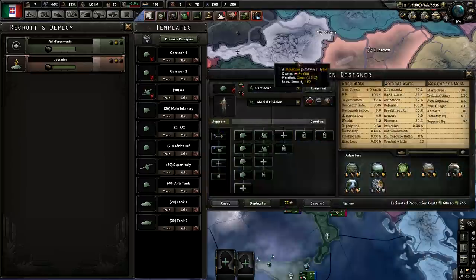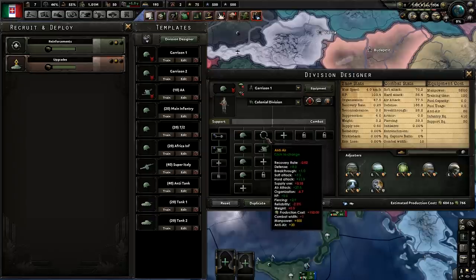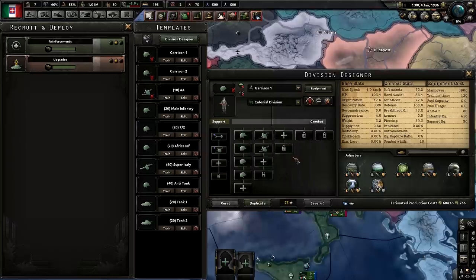For our first template, let's cover the Garrison Division. This is pretty much something you would use to guard your islands, your ports, and similar areas if the Allies have air superiority. The reason you have AA to the extent shown here is because you're probably going to be facing tactical bombers and fighters. With a couple of AA guns, you can shoot down CAS, take down tactical bombers in multiplayer, and remove the air superiority bonus the enemy gets in battle — since you'll have one AA gun per minimum of 10 combat width.